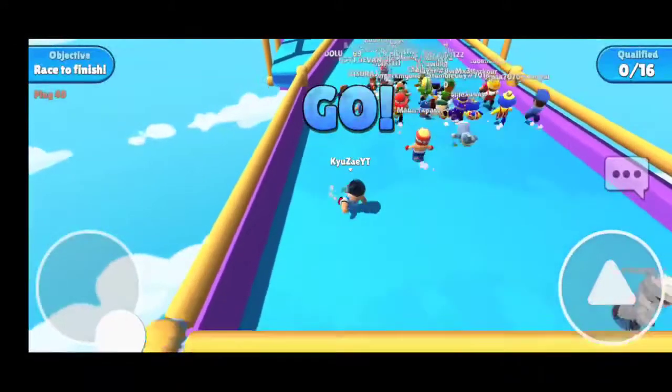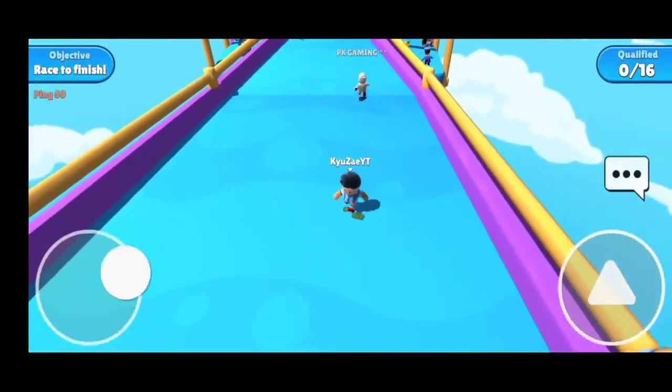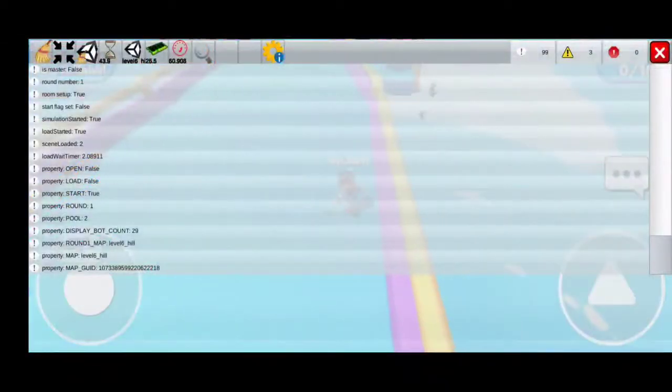Glitch number two: coding on screen. This is the most easy glitch and everyone can get this glitch easily. This coding can also show us the next levels.